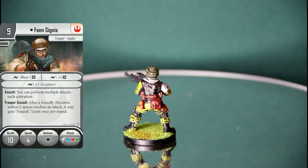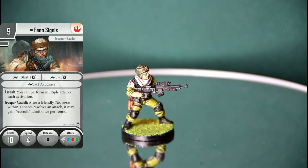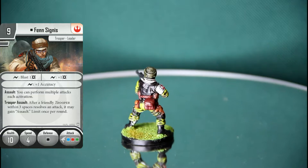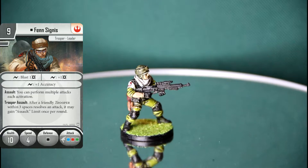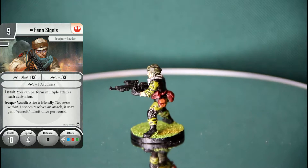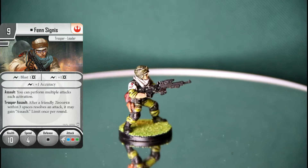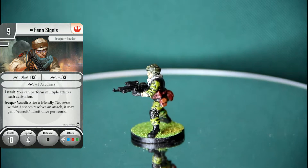As for his figure, he's just a little sniper-looking guy - he looks like an Endor trooper carrying a multi-launcher bazooka. He's better than an AT-ST team at firing. Shockingly, he's got assault - he can perform multiple attacks each activation, he can do it twice. He also has trooper assault: after a friendly trooper within three spaces resolves an attack, it may gain assault, limit once per round.